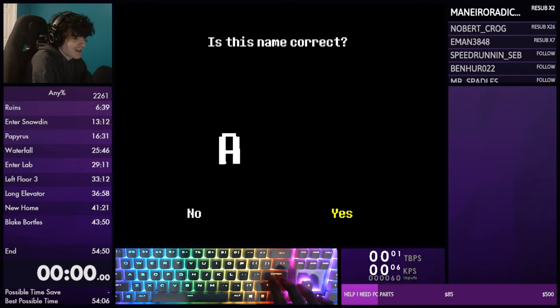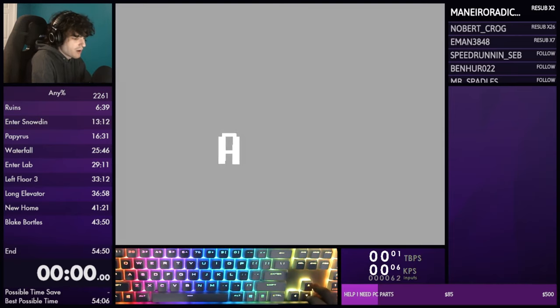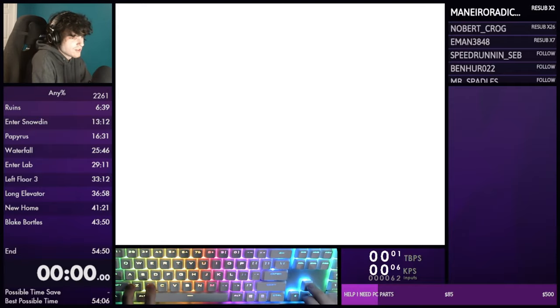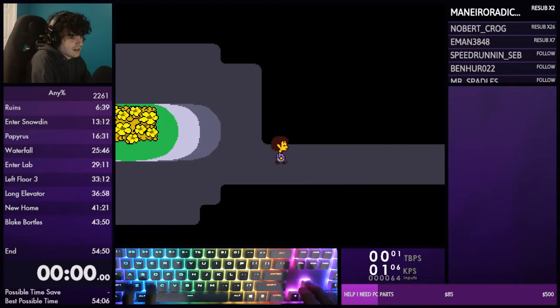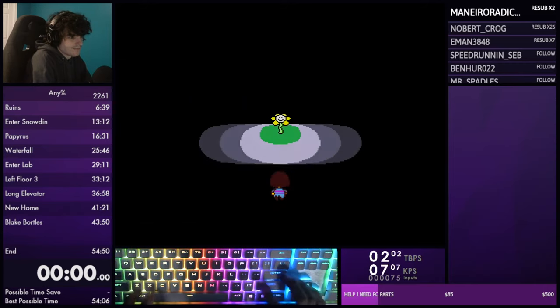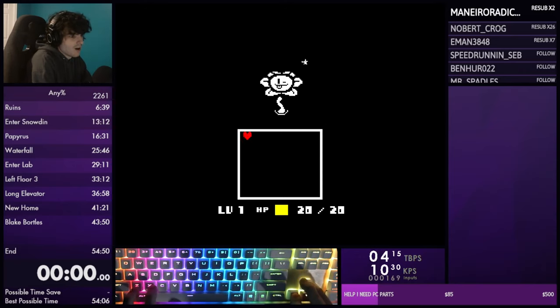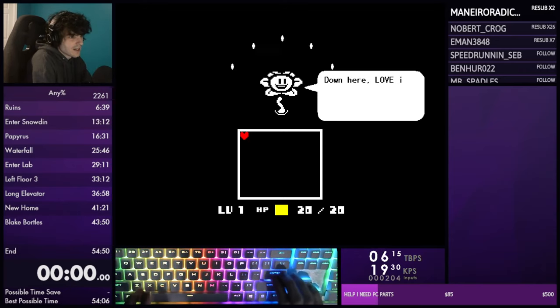Timer will start on 'Yes' - as soon as you click yes, that's when you start your timer. As the game begins, hold right to start moving immediately and make your way in, mashing text really quickly. Hold up and left for Flowey's dialogue - this part's unskippable so just mash Enter and Z here.